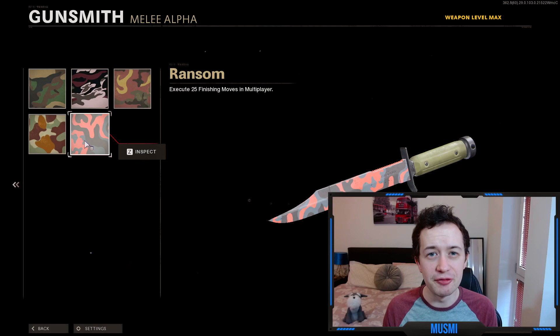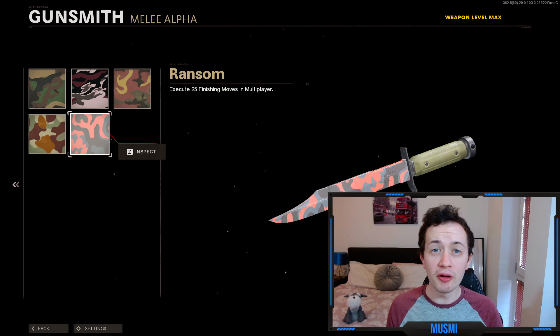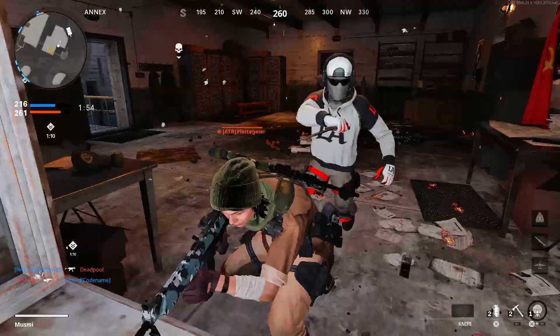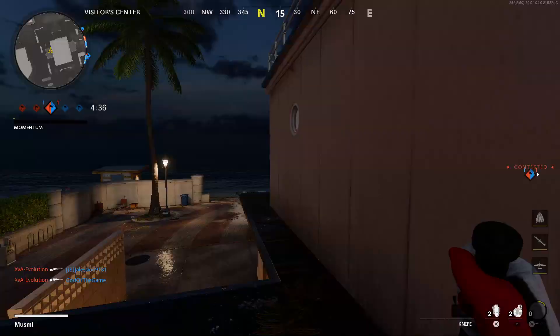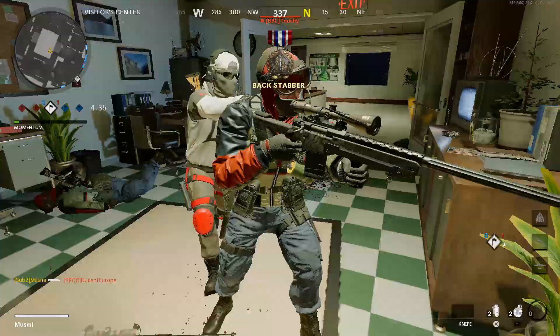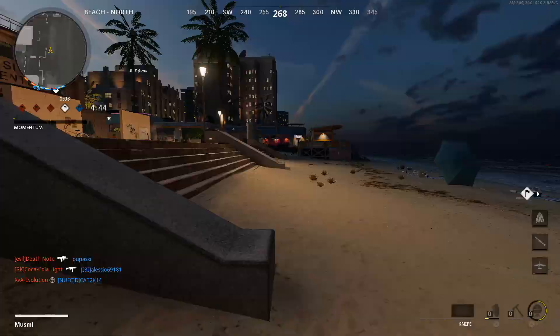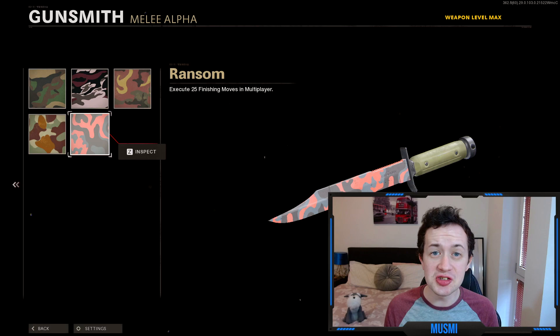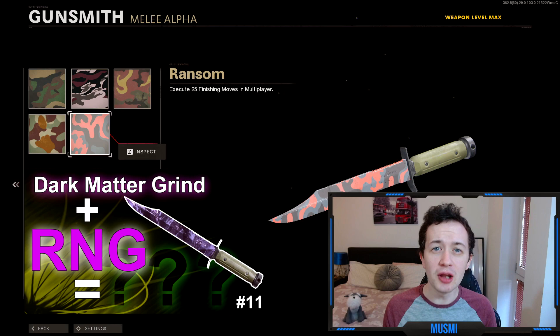Unlocked at level 10 are the classic skins — execute 25 finishing moves on enemies in multiplayer. This is the first really quite hard challenge, but you can give it 100% of your focus and smash through it. By far, combined arms is the best place for this. The strategy is sneaking up behind enemy snipers or assault rifle players and executing them. To execute a finishing move, simply hold down your melee button when behind an enemy. The best map I found is Miami in combined arms — so many flank routes and obvious sniper spots. I literally got this challenge done in three games, going on a nine-kill streak of assassinations.